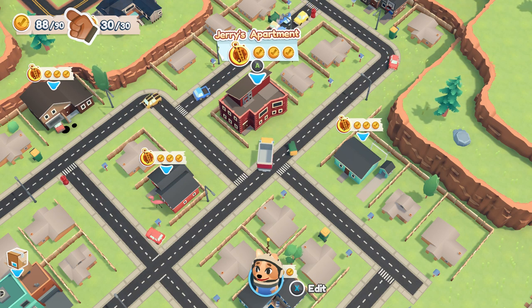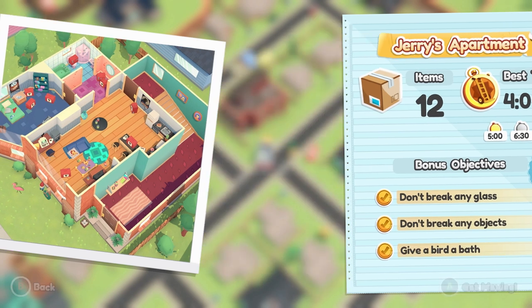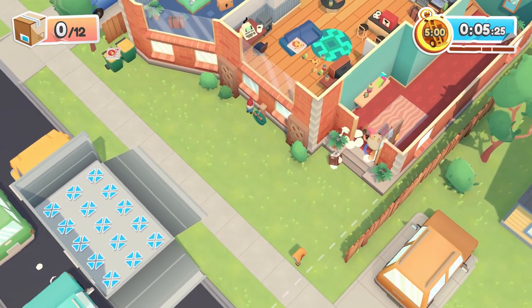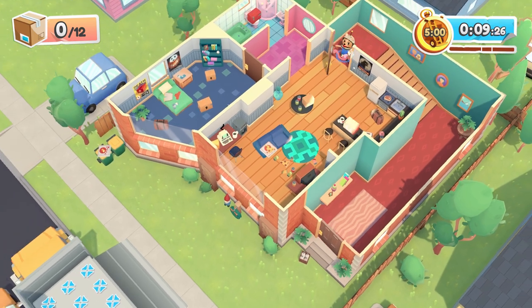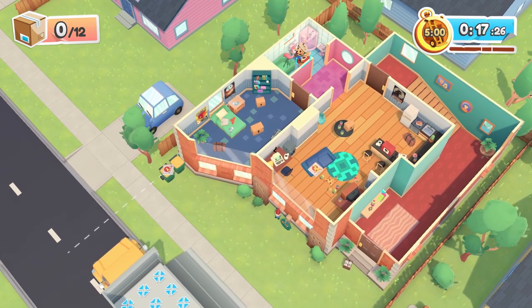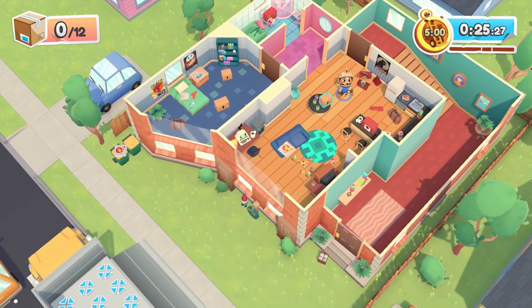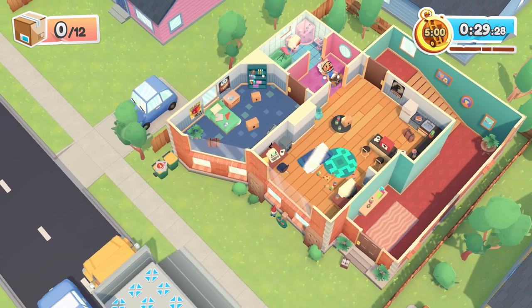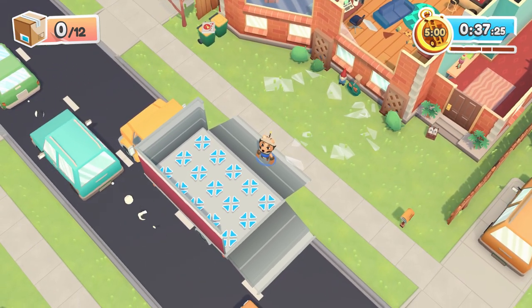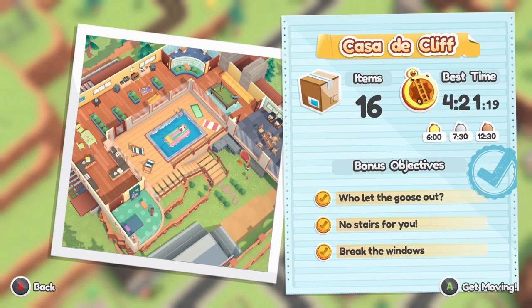Next is Jerry's Apartment. Objectives: don't break any glass, don't break any objects, and give a bird a bath. Slap the mailbox. The flamingo is the bird — just drop it in the green bathtub upstairs. The red fragile boxes are the ones you don't want to break, so be careful and don't throw them. The hidden console is in the bathroom as well. So: don't break glass, don't break objects, put the flamingo in the bathtub, get the console, and slap the mailbox.